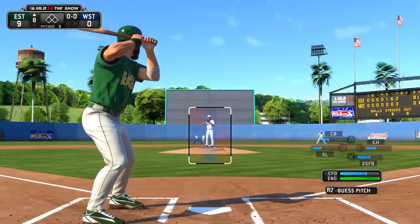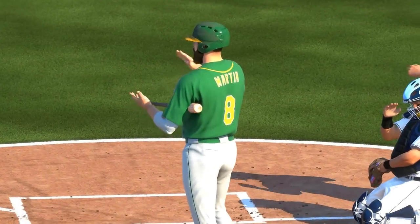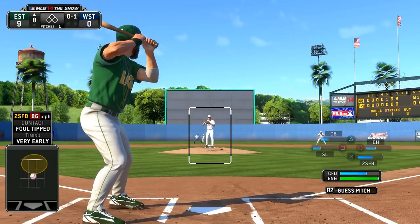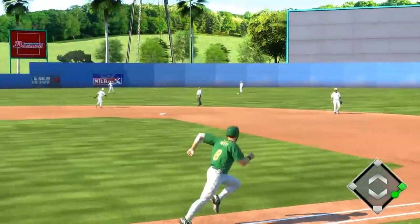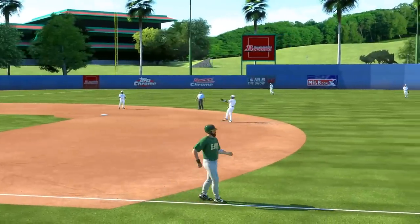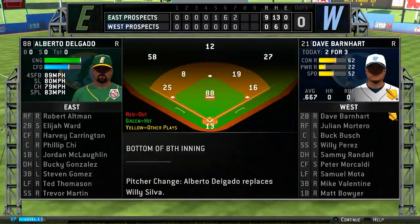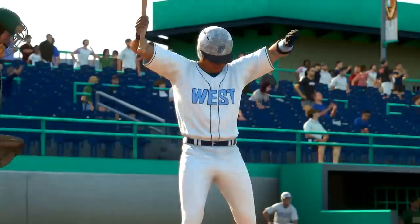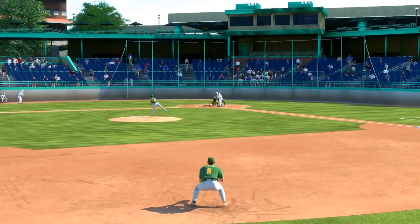Back at the plate, top of the eighth. Let's drop bombs, number eight. I had him guessing that time as he's barely able to foul it away. At least we're making contact. Very early on our timing. Dammit — that's okay. I need to look up manuals and stuff online after this episode. There's gotta be a way to swing high and low, left and right, power swing, contact swing — all kinds of stuff. Ground ball to short, he's retired — one away. Nice play.